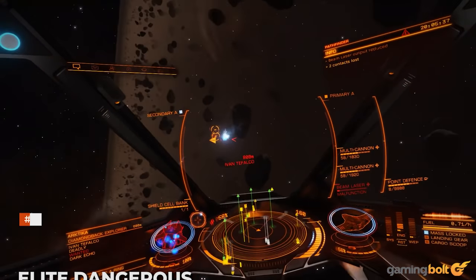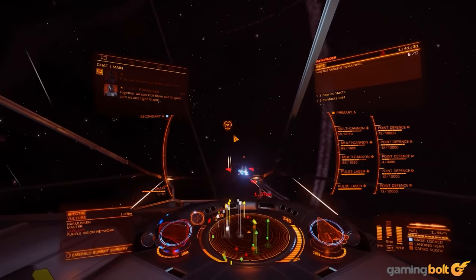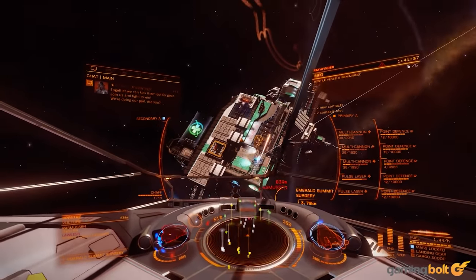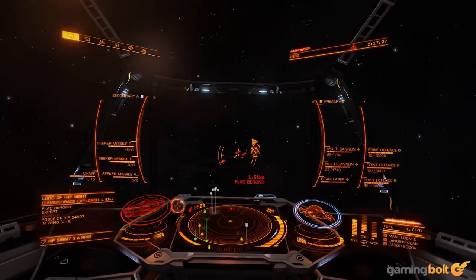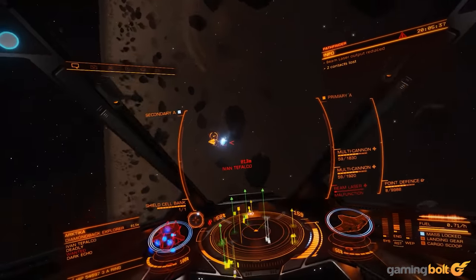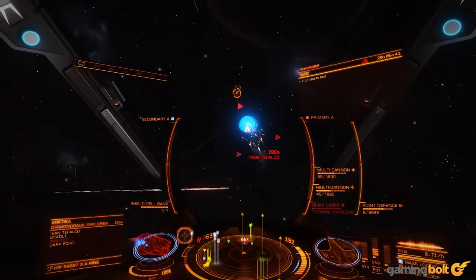Elite Dangerous: Perhaps inspired by Homeworld's subsystem targeting mechanic, spaceflight simulator Elite Dangerous makes each individual module of a ship targetable — from external components like weapons to its vital internal organs and power supplies. Especially distressing is a damaged cockpit canopy, which rids the player of essential HUD information, with limited emergency oxygen breathable until the system is repaired.